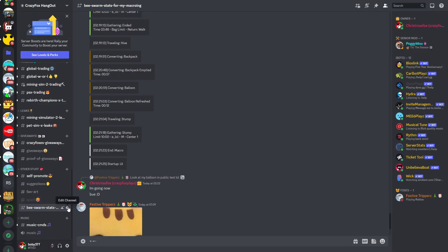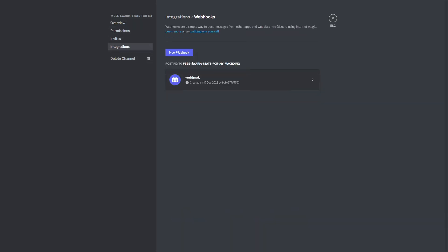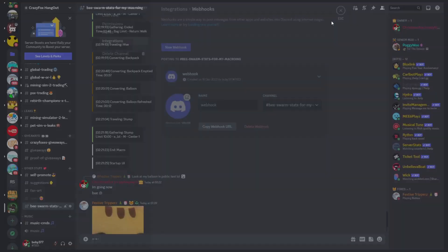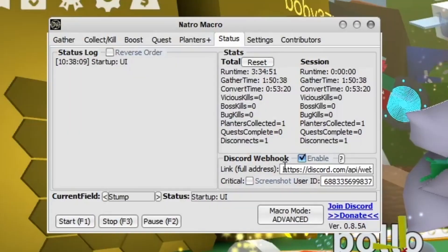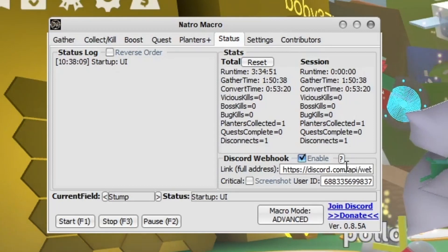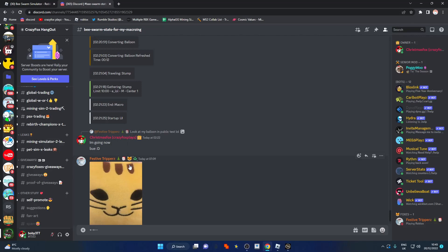Go to the cog here on Edit Channel. Go over to Integrations, then Webhooks, and click on that. You can see I've got a webhook here. What you want to do is copy the webhook URL, then escape, go back to the macro and paste the link into the bar. Then put your user ID here. To find your user ID, just right-click on yourself and click Copy ID. Pretty easy.